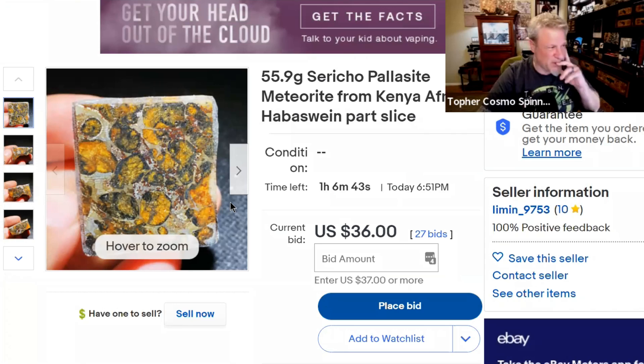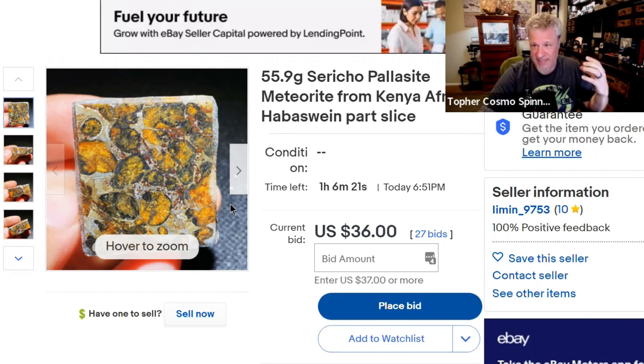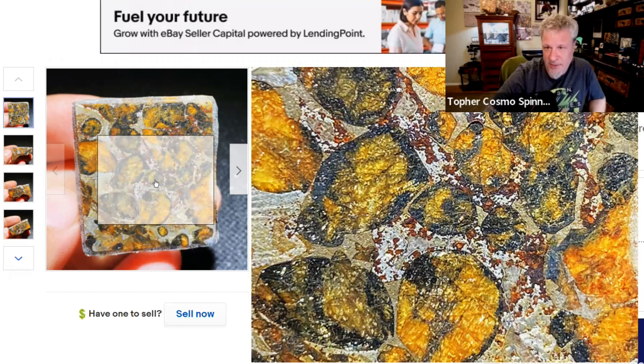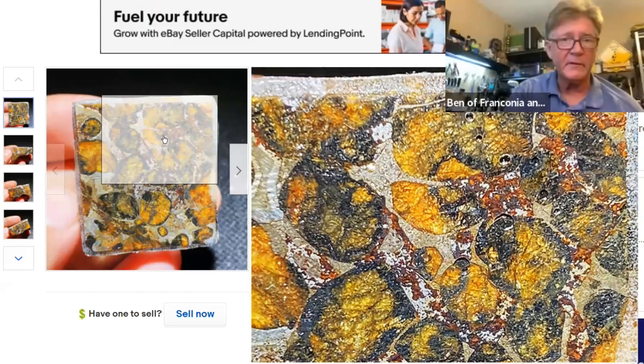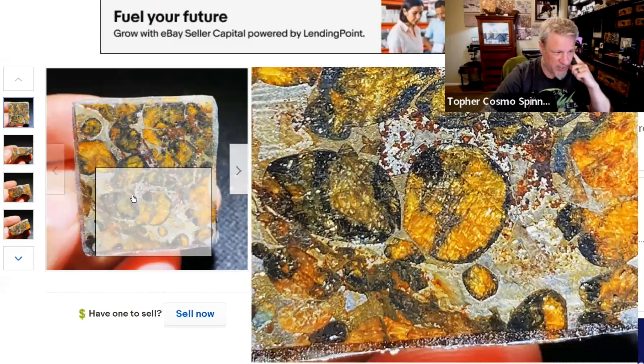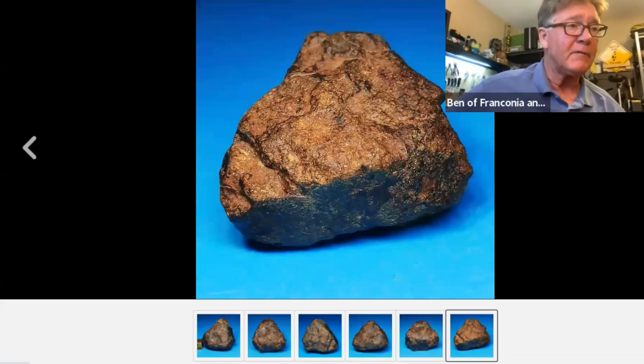Look at the edges of that — it's got a ton of epoxy on it. It is okay to purchase a meteorite that's been sealed in epoxy, just know you're buying all the imperfections, contamination, and active erosion sealed in. This one is rusting inside the seal — all they've done is sealed in the corrosion so it can do its job and you can't stop it. This would obviously be a horrible waste of money.